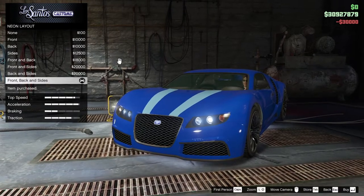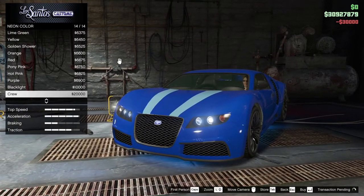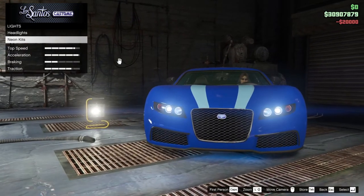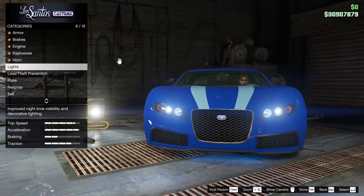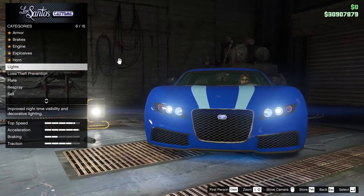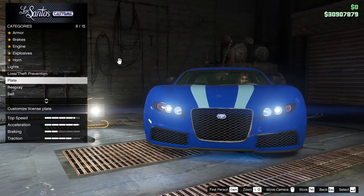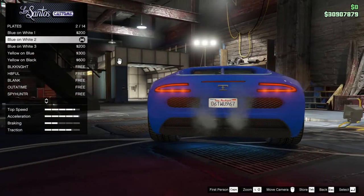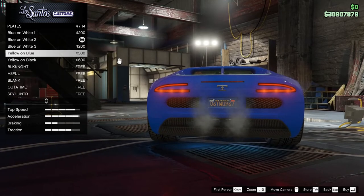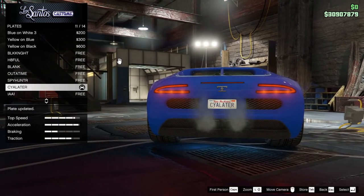We'll give it Xenons — a Veyron would have had Xenons, I think. Neon front, back, and sides. Neon color — I think we're going crew. But I couldn't afford it at the time, so I thought what car could be competitive? Something around 400,000, and that was the Entity XF — and I ended up buying a much faster car at least around the track, though it doesn't have the top speed. There's nothing real special about that — let's give it the 'See You Later' plate.